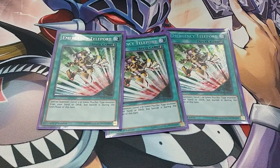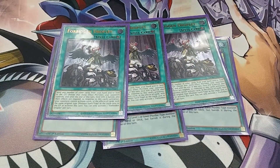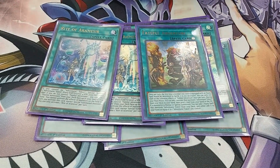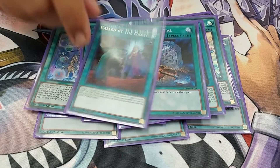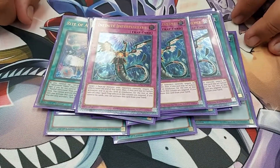Three spells, Three Telys of course, Three Droplets. I have to main Droplets for the Scythe. One Faithful Adventure — I was playing two but one is fine now. Dracoback, the one-of Monster Reborn, Foolish Burial, and Call By. Of course. And traps — the last hand trap is Imperm.